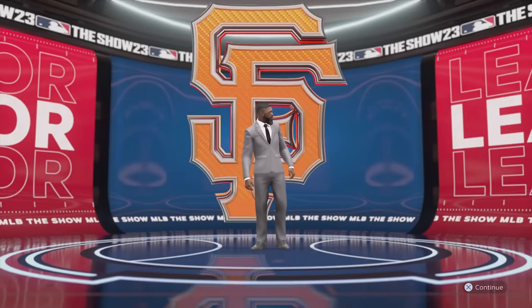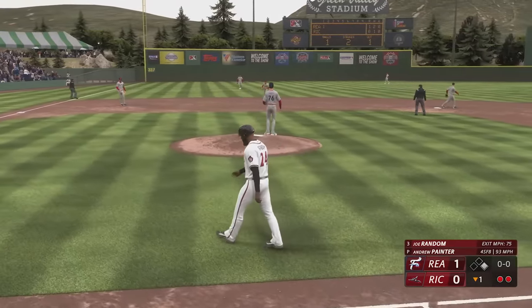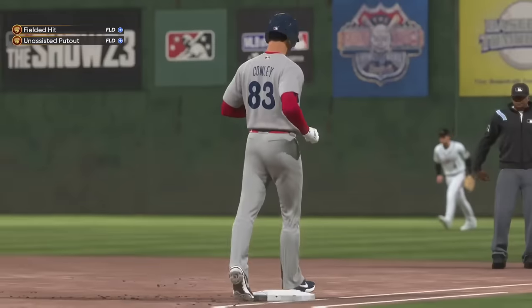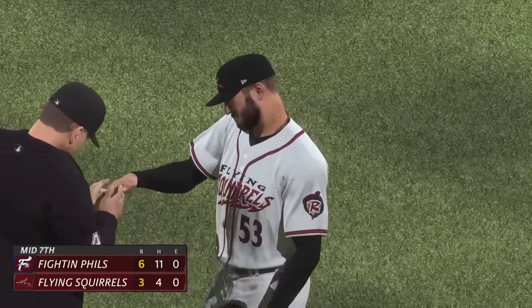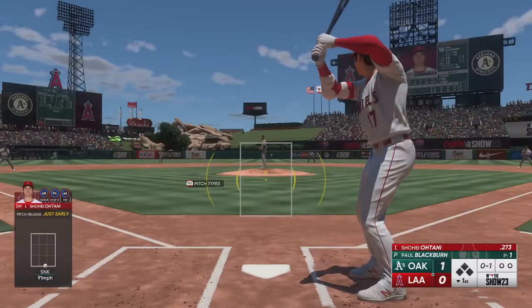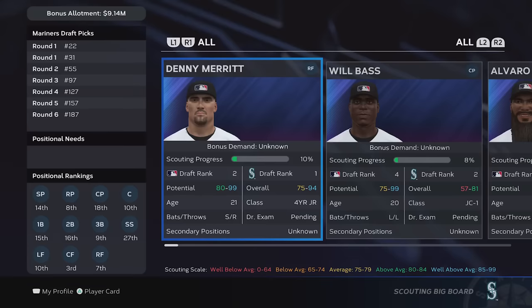It seems like all of the show's modes have received at least some updates for the better. Road to the Show, which puts you in the career of a created player working your way up to the big leagues, has added an easy-to-use face scanning feature and a long-needed overhaul to its UI. Slowly building your attributes up remains as compelling as ever. The show has finally been updated to reflect the current MLB rulebook, with major implications for Dynasty mode in particular — there are new rules dictating defensive shifts, and two-way players can now be used as both designated hitter and pitcher in the same game, fixing a glaring issue affecting stars like Shohei Ohtani in last year's edition. The scouting and drafting system has been noticeably improved as well, which is great for front office aficionados.